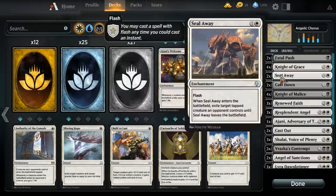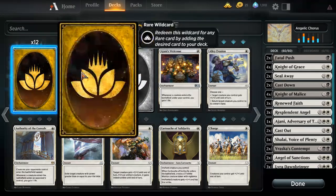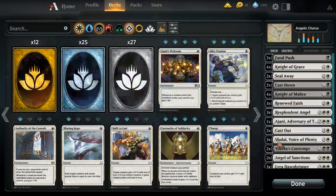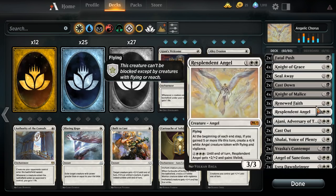Let's jump into white-black angels, which is essentially just mono-white angels splashing black for some good removal as well as Knight of Malice. As you can see I'm now out of mythics — this deck costs so many mythics. I had to double-check all of my other viewer requests to make sure there weren't a ton of mythics I needed to craft. Luckily most of those decks need rares, and I have a decent number of those.